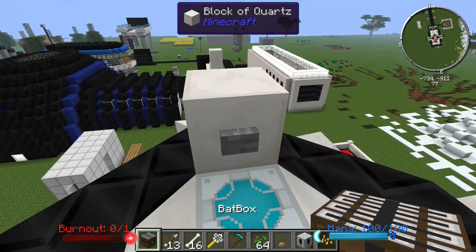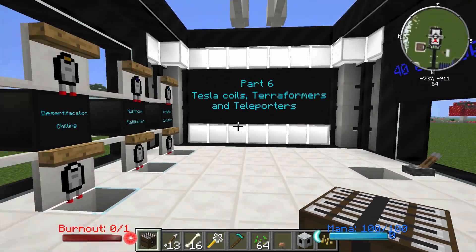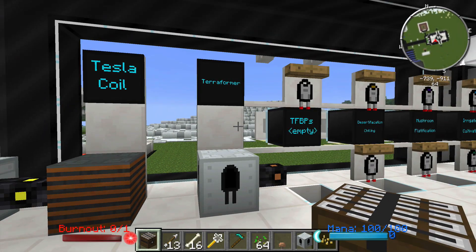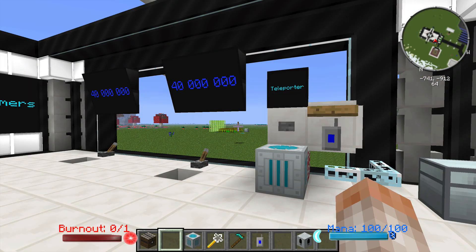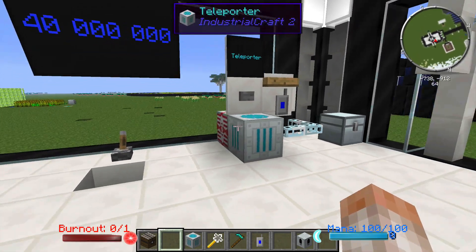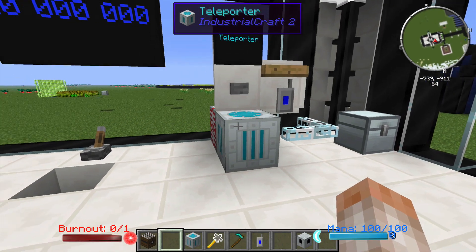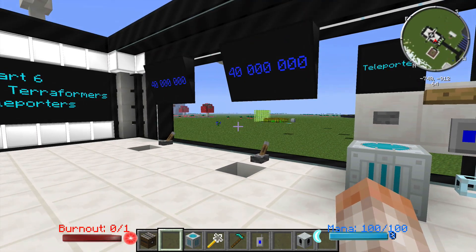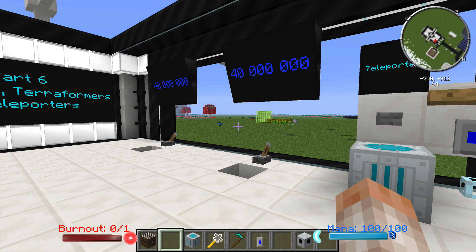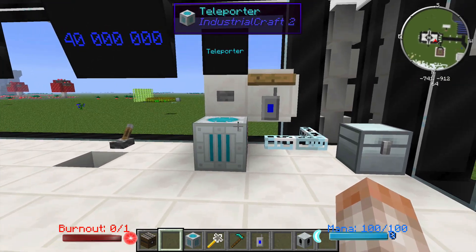I've got my teleporter here — we are about to find out how teleporters work because they are super awesome. The teleporter perhaps is a very underused block, maybe because of mods like Dimensional Doors and Stargates and stuff like that. There are just a lot of options for this type of transportation, and this is maybe one of the least efficient ways to move around wirelessly, but they are very cool, so I'll show you how to make them.